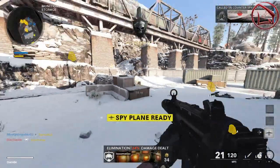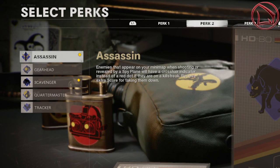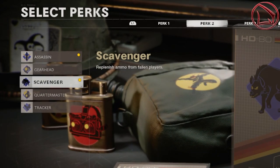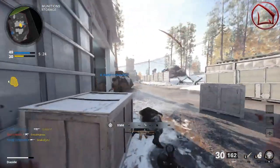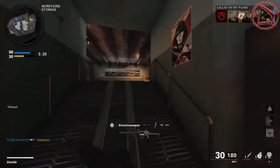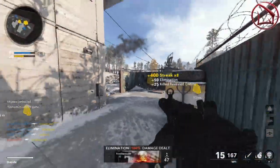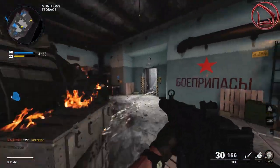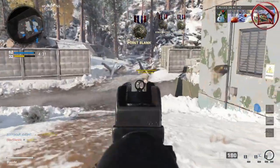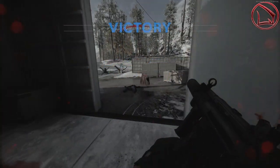The next two perks are Assassin and Scavenger. Assassin marks enemies revealed by spy planes with a crosshair instead of a red dot, and gives extra score for killing players on kill streaks. Scavenger lets you replenish ammo from fallen enemies, fixing the problem of running dry mid-engagement. Together, they maintain the flow of your aggressive playstyle and help you chain scorestreaks for a higher KD.